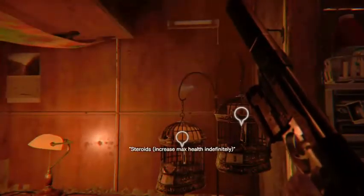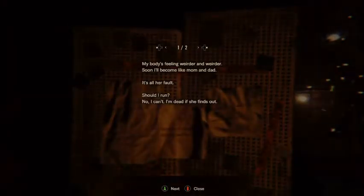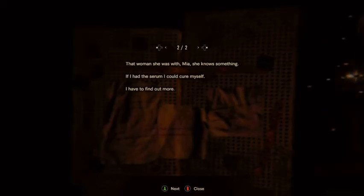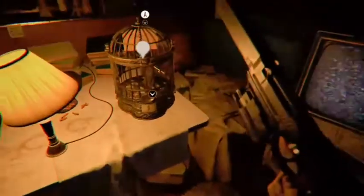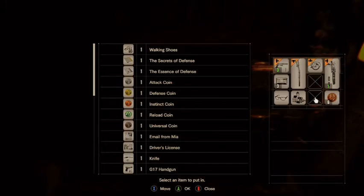In here we have your regular steroids and your stabilizer, like usual. We're going to read this: 'My body's feeling weirder and weirder. Soon I'll become like mom and dad. It's all her fault. Should I run? No. That woman who was with Mia — she knows something. If I had the serum, I could cure myself. It's too late for them.' Normally I do not recommend getting the Magnum on any kind of normal or easy run, but seeing as I have infinite ammo and we're playing on Madhouse, we will be getting the Magnum. We will have the Magnum by the end of the game.